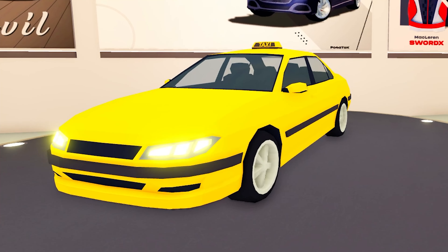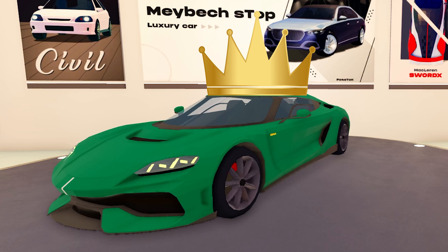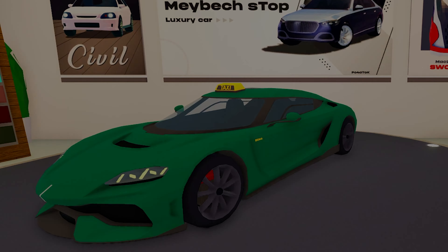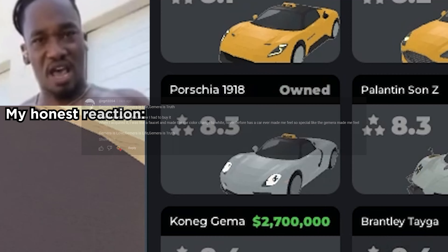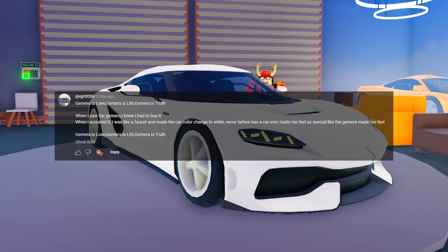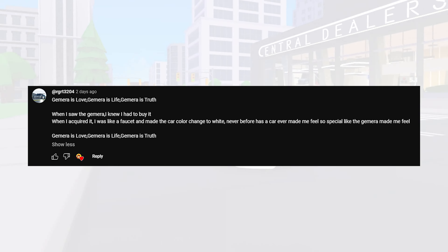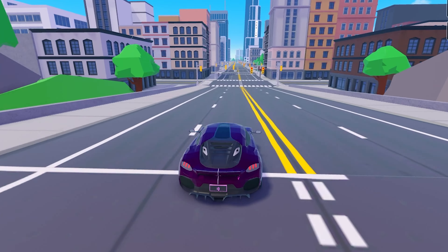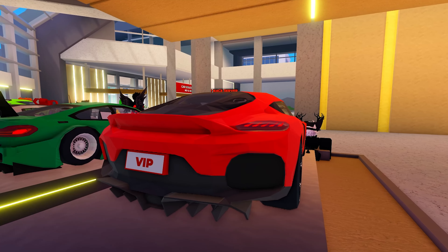And for the final car you must buy in TaxiBoss — Koenigsegg Gemera. It is without a doubt the best car in TaxiBoss, the LeBron James of TaxiBoss. Everyone who owns this car can tell you how good it is — nearly every player on the top 10 daily leaderboard uses it. Let's run down the stats of this car: 8.4 star rating, 1,700 horsepower, and 400 km per hour — and this is just the base stats.